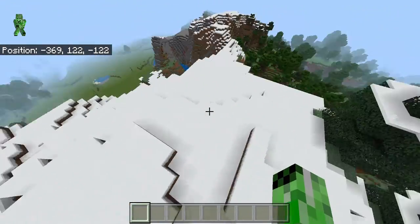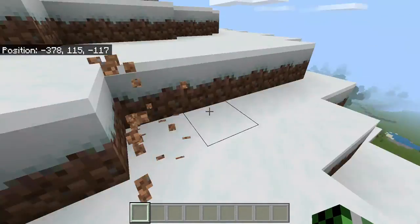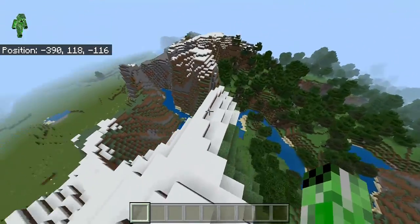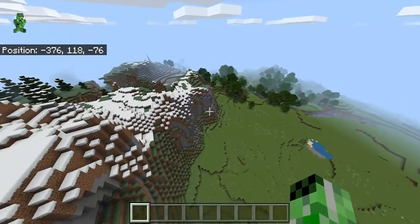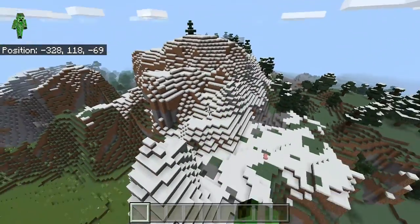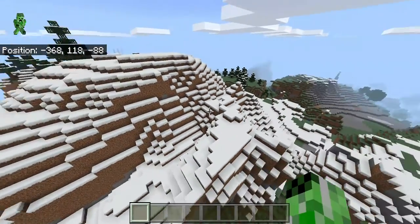These are what the mountains will actually look like. I know that in the Java version they do look a bit different, but this is what the mountains will actually look like now when you load up the game. Obviously when the big update does come out, I will check it out for myself and see what it's about.